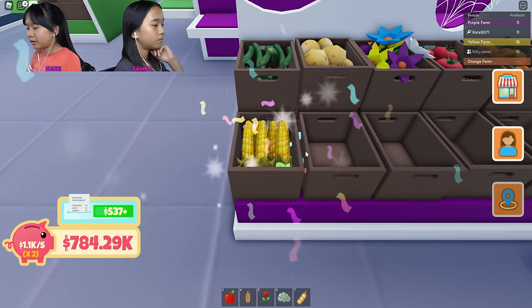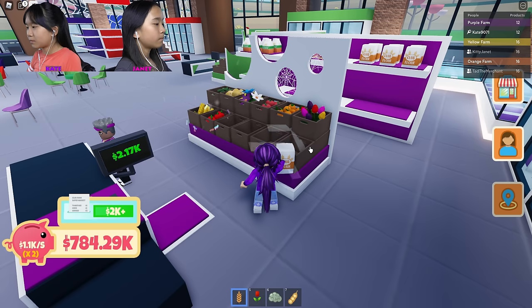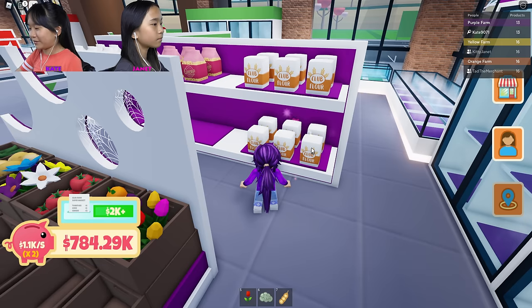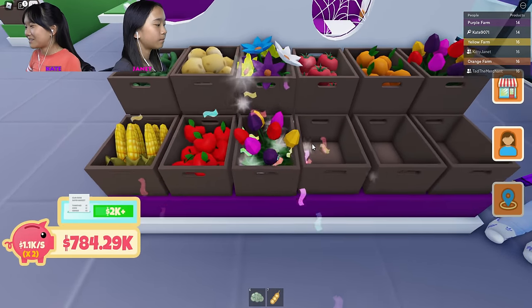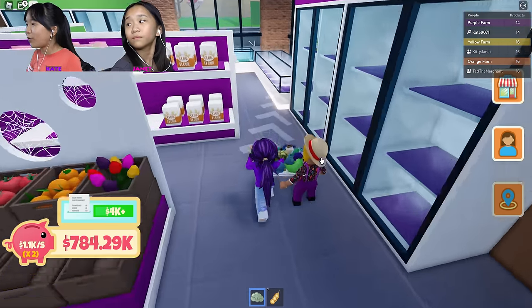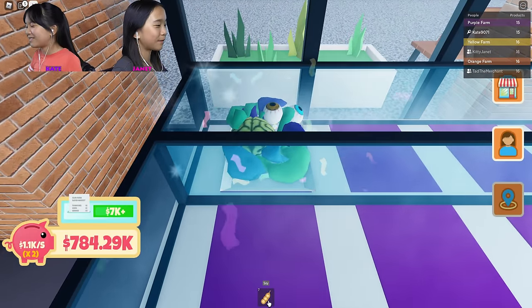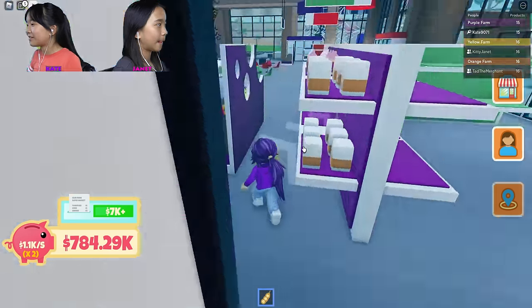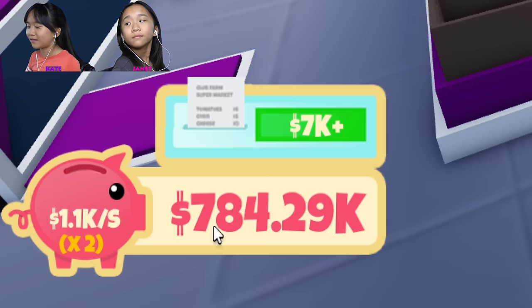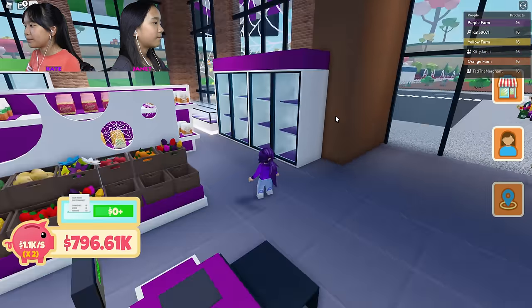I'm gonna click my money and then place all my items in the bins. Corn goes here. Apple. Wheat — oh wheat goes on the shelf. I wonder where my brains go. In the fridge? Probably. Tulips — let's see where brains go. I'll back up a little. Brains in the freezer? Oh yeah, ew — that's cool!